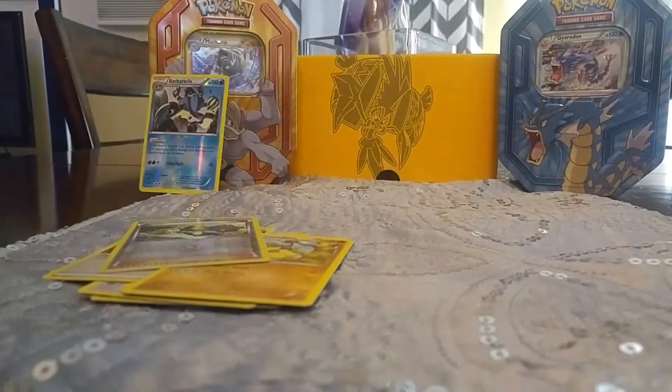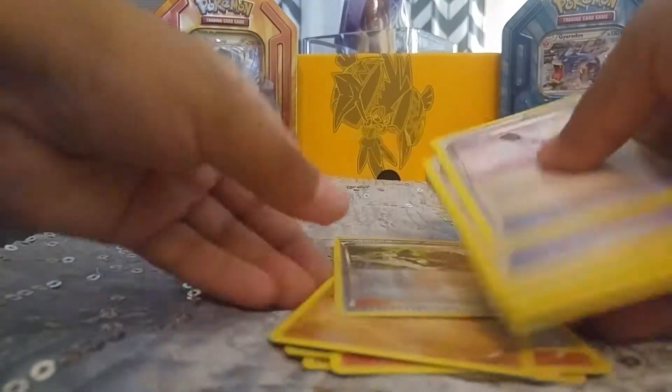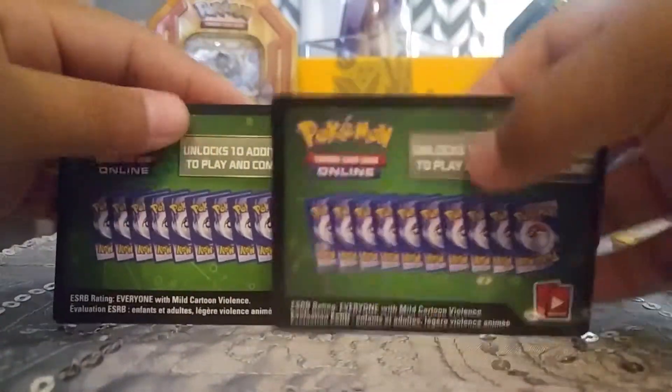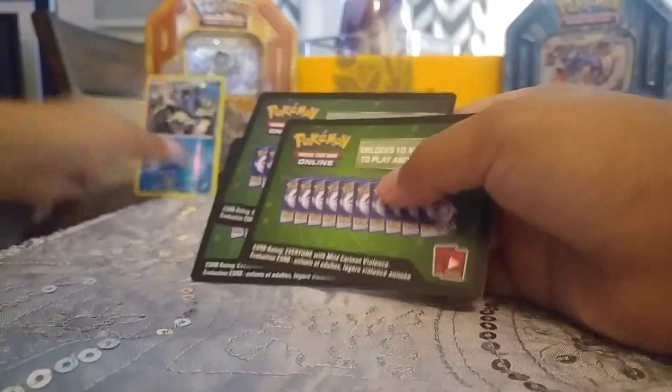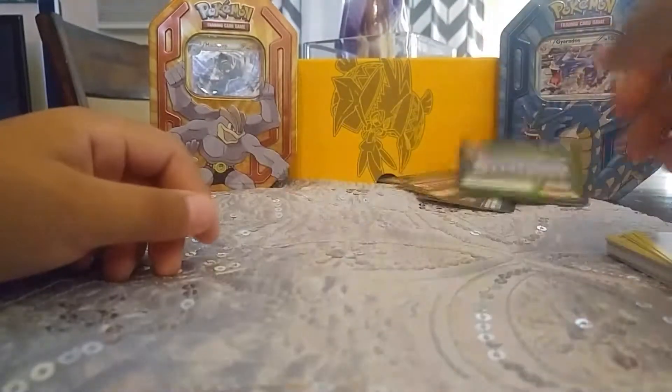That was the worst tin I've ever seen. Where's that Meowstic? I won't rip the Meowstic, but that was so bad, guys. Look, I'm going to show you this right now. Green Code Card, Green Code Card, Green Code Card. Normally in Breakpoint and Breakthrough that would be fine because you can get a BREAK from green code cards. But as you can see, we got nothing — just crap. All we got is a Reverse Rare Barbarical, which is crap. That really sucks.